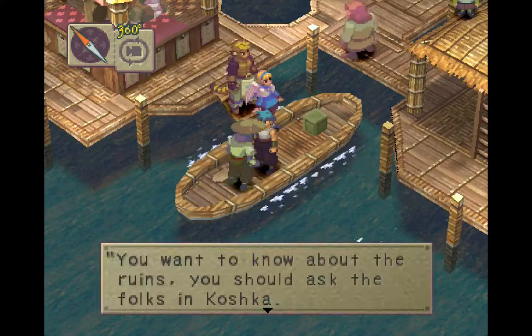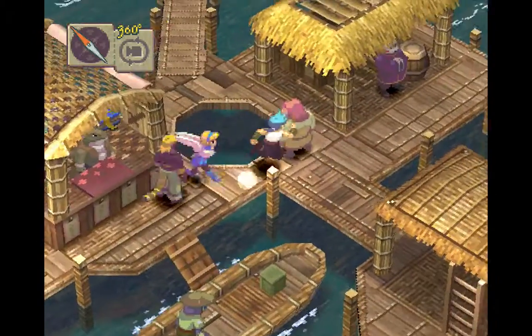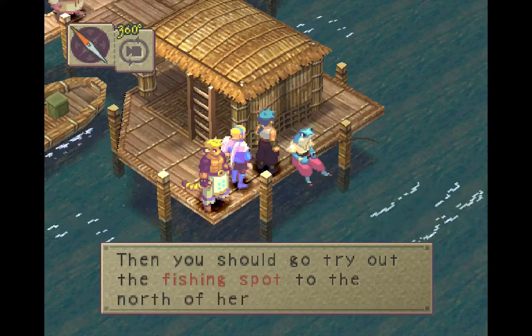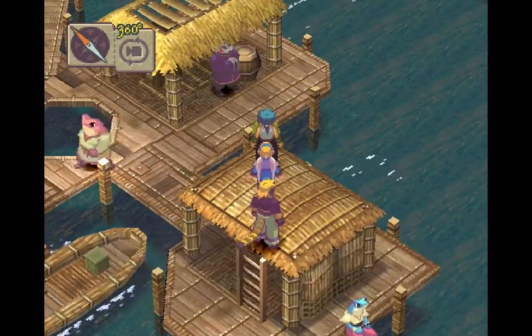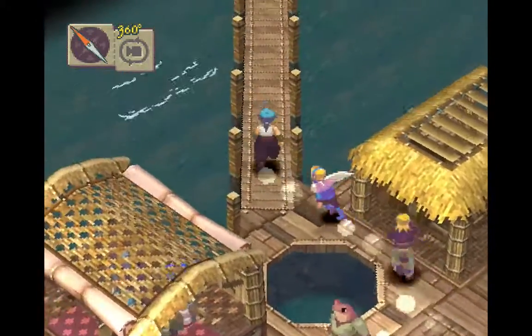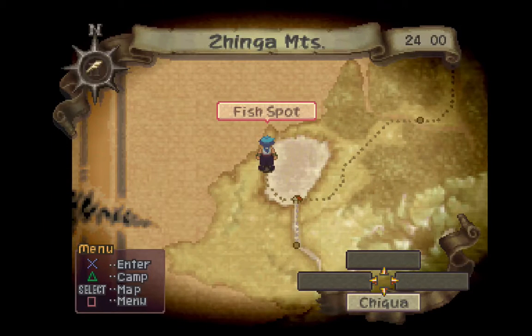You want to know about the ruins? You should ask the folks in Koshka — I'll remember that, because we'll be doing that here in just a little bit. And by talking to this fisherman, we get a new fishing spot — very nice. Basically all we've done here is opened up a couple new spots on the world map and advanced the plot. We've opened up a fishing spot and a spot to the river.